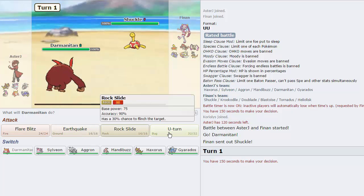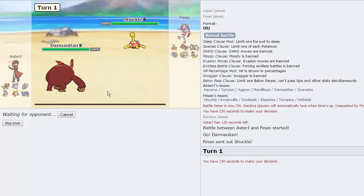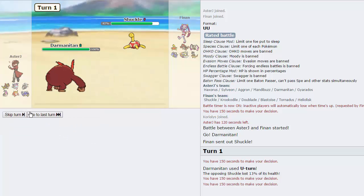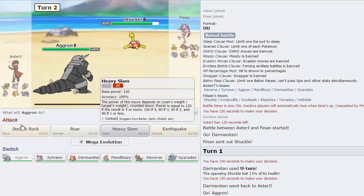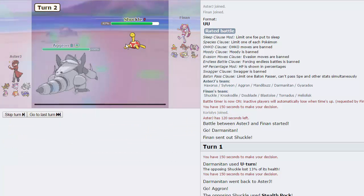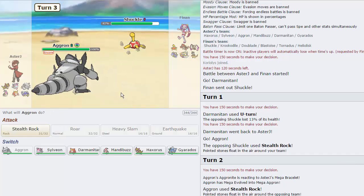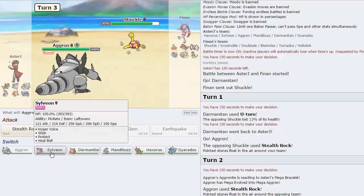We'll be able to get off a U-Turn and break a potential Sash on this thing — I think it does resist U-Turn though, but we can get off a little bit of damage, then follow it up by going into either Aggron or Haxorus. I think Aggron is the play here, as he gets up Stealth Rocks — we will get up our own right here. If he wants to get up Sticky Web that's okay. He goes for Encore, locks me in, so I'm going to be forced to switch — I'll just go into Sylveon and start firing off some Hyper Voices.